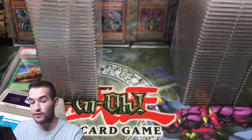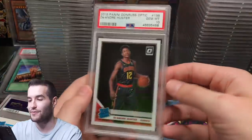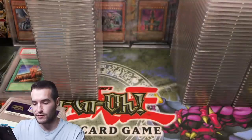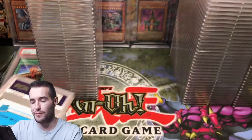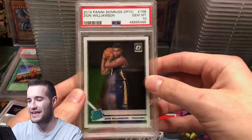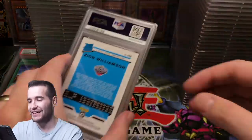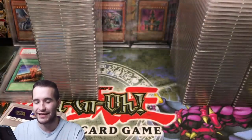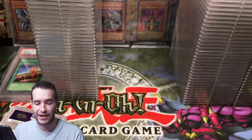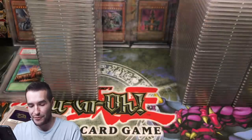DeAndre Hunter — he actually plays, got a 9. A third DeAndre Hunter got a 10, then a 9 — we split him. Here's the big boy: Zion Williamson — we got a 10 on him! And a 9 on the second one. I'll take the split, I'll take the 10. Eric Paschall got a 6 and a 7 — not sure what happened there.